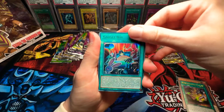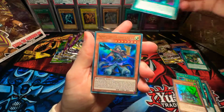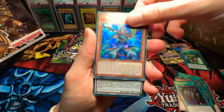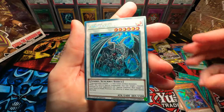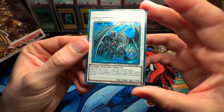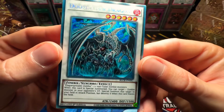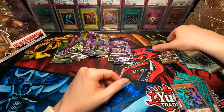Gadget Box. Crystal Beast Emerald Tortoise. Dragon Nails. Senko the Skybolt Star. And Doomkaiser Dragon! Wow — look at that, ladies and gentlemen. Oh my lord, look at that. Beautiful, beautiful.